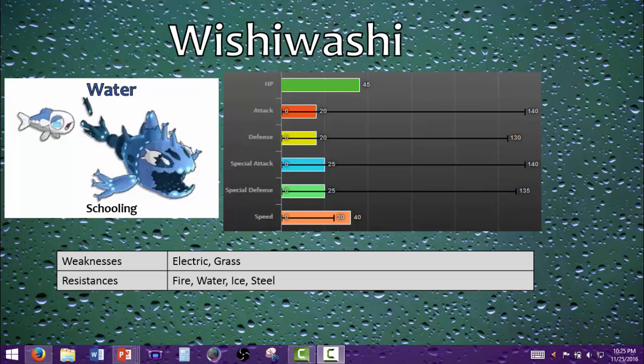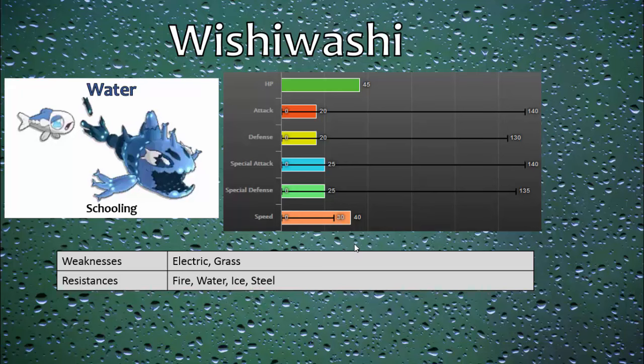The lower speed actually helps if you decide to run a trick room team with this Pokémon. The way schooling works is that as long as he is above level 20 — which every competitive battle will be at either level 50 or 100 — he will transform into schooling form upon entry to battle. He only goes back to his solo form if he's below a quarter of his health, so it's very important to keep his health high, or you'll have a very weak Pokémon — probably just death fodder.